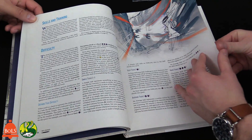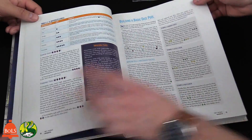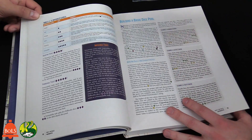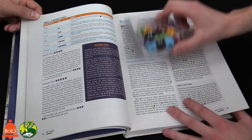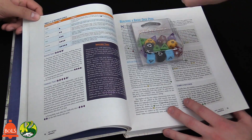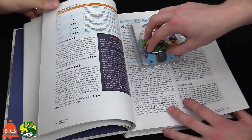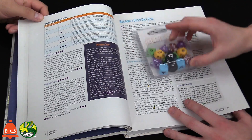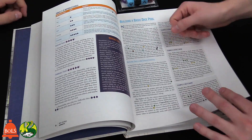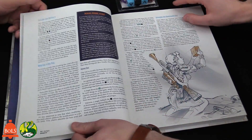FFG also has their own app for their dice, so you don't necessarily have to buy the physical pack — you can use the app if you prefer digital. Personally I prefer the physical dice — I'll buy three packs since you're building pools. But the app is good and you can also use it for Armada, X-Wing, and other FFG games.